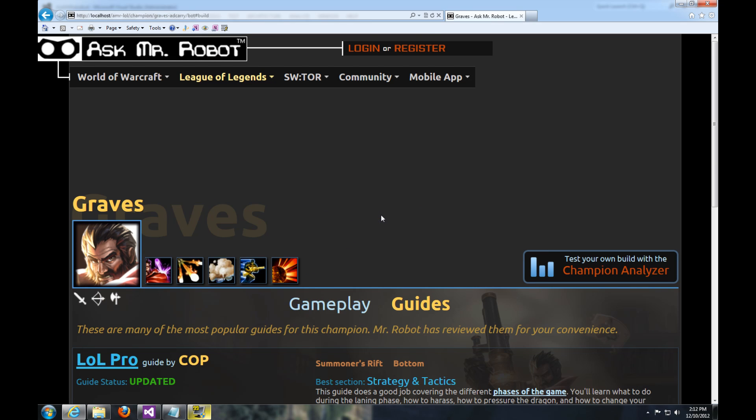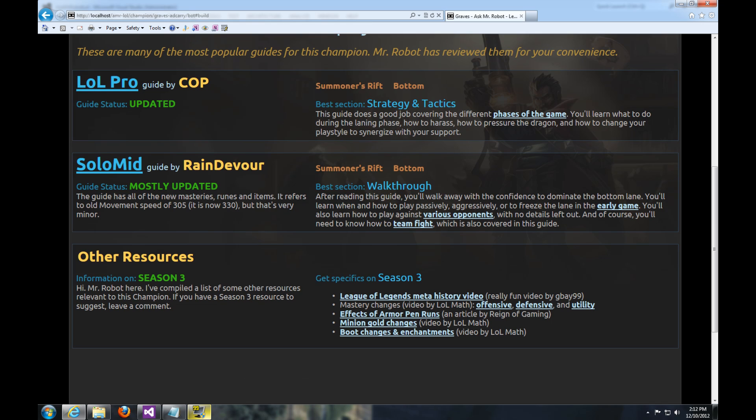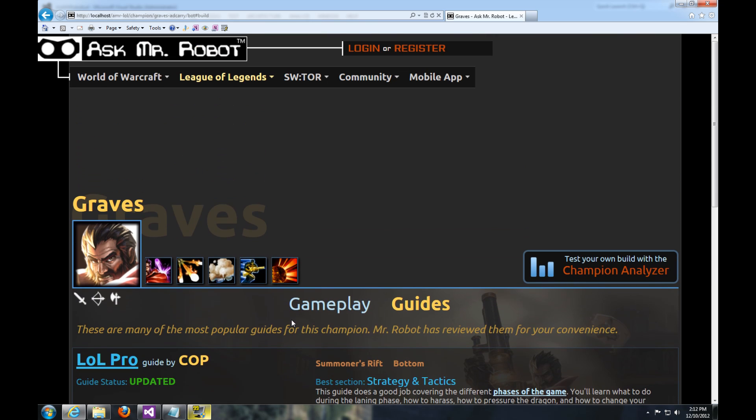As you know, a lot of the Season 3 guides aren't up to date yet. So we've taken the time to look up which guides have been updated and provide you with a little bit of information. If anything is outdated, we wanted to let you know. And we compiled a few resources at the bottom that you might also find interesting. Now let's go to the Champion Analyzer from the Graves page.